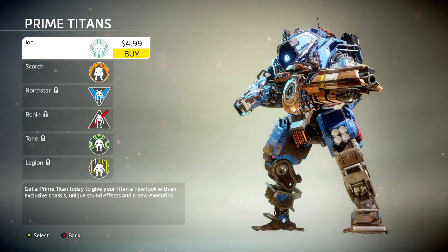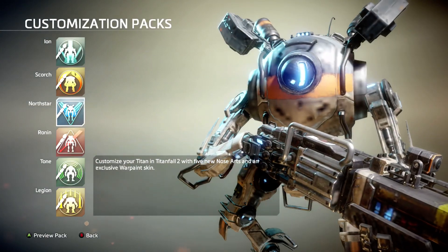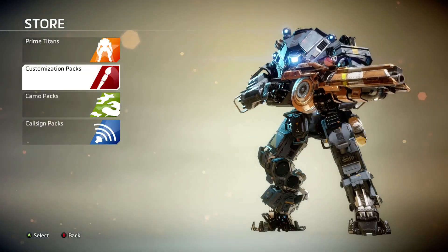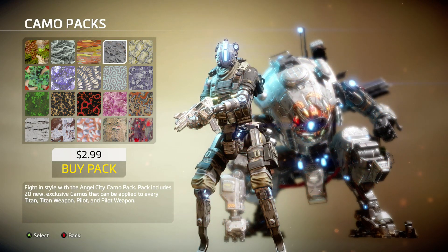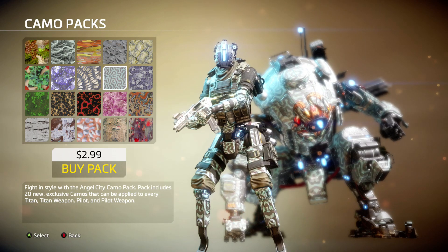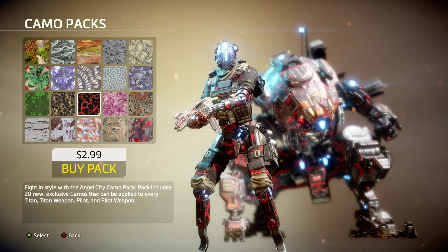So here's the store — you can buy new skins for your titans, you can buy different customization packs for your titans, and there's a bunch of camos for the pilots that I'm going to go through. They're actually really cool looking; I really like this purple one over here. This one's really cool.